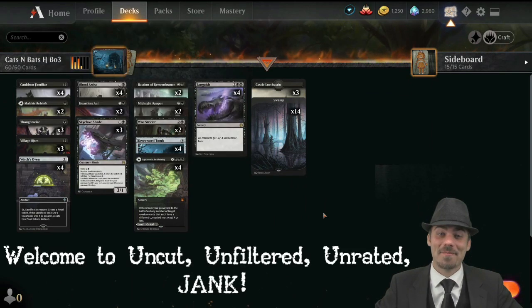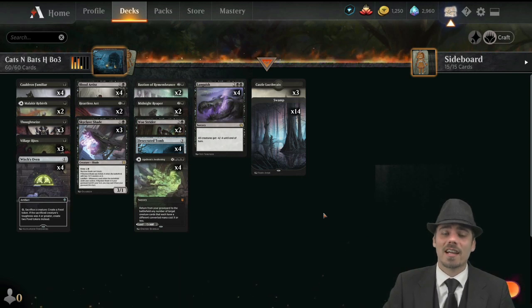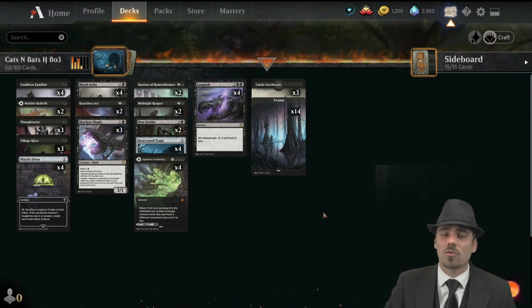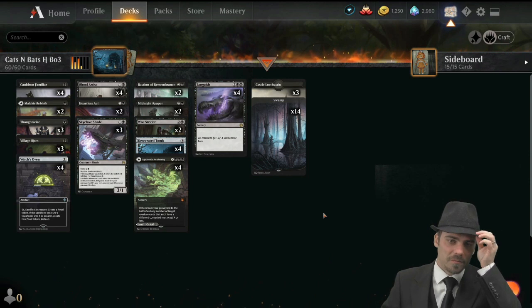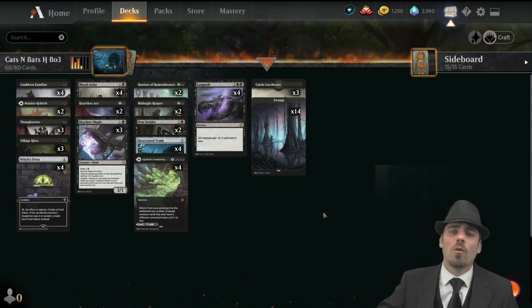Greetings, everyone. I am glad to be here, and I am glad that you are here. Today's jank is in Historic, and we are going to be revisiting a deck we built a while ago. I had a lot of fun with it the first time, but that was when Historic was a lot less powerful. There was no Almond Cat, no Kaladash, and I'm not even sure if Jumpstart was out at the time.